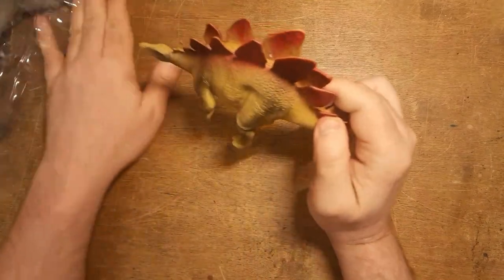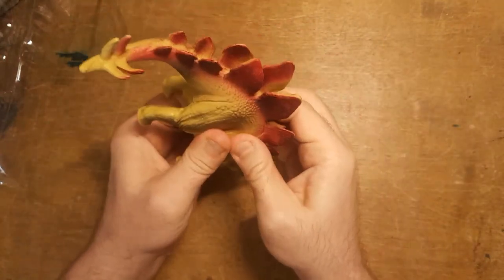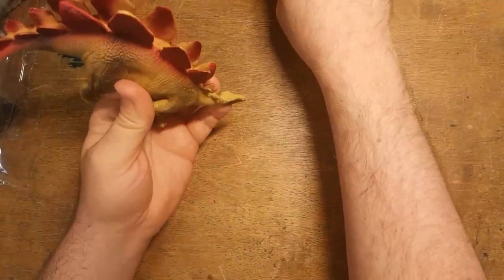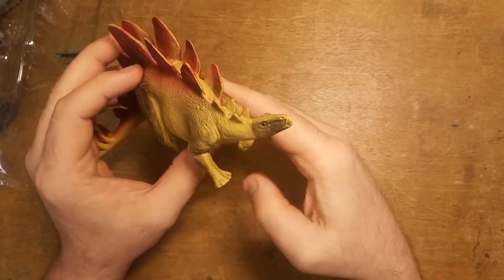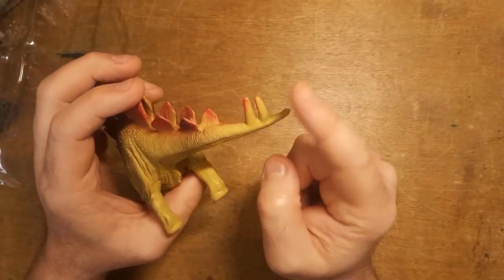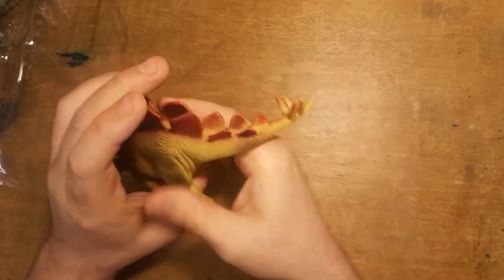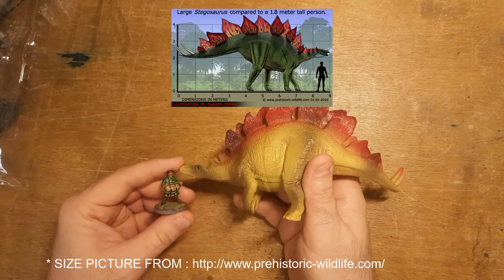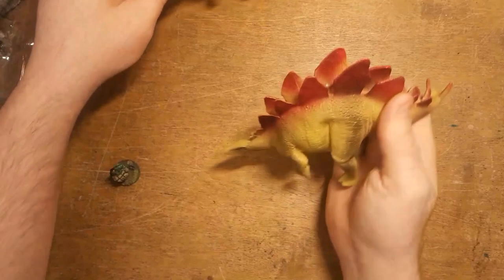Stegosaurus is coming out next. Again, a lovely sculpt and paint job. They're hard plastic but hollow, so you can squeeze them — fairly light but not too light. They're going to get knocked about. The paint job is great and I don't need to do anything with this one at all. I might look at pictures of the spinal plates to see if anything needs repainting, but they look in scale.